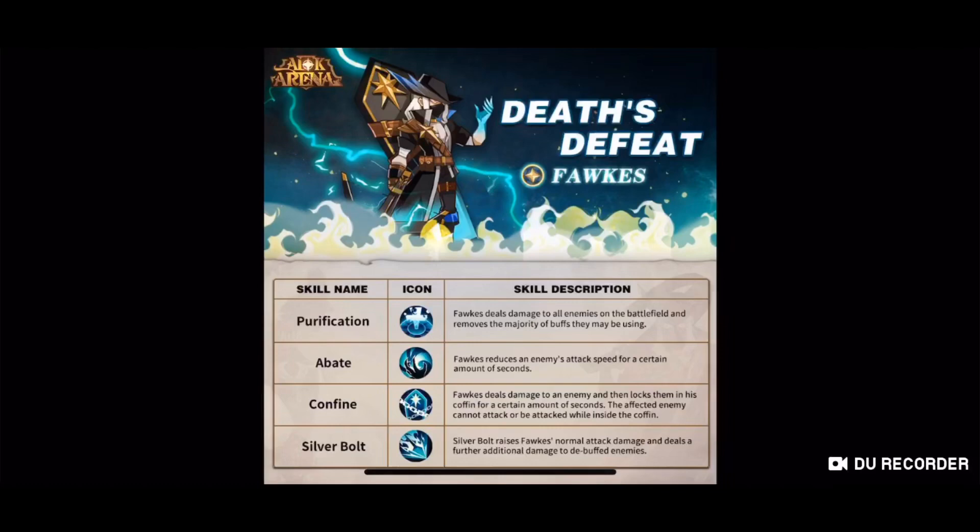I'd also like to know, if the enemy team has got Screg, how on earth is Forks gonna fit Screg in his coffin — because Screg's massive! We'll see though, guys, we'll see.